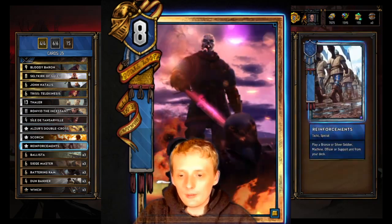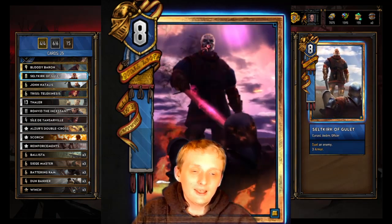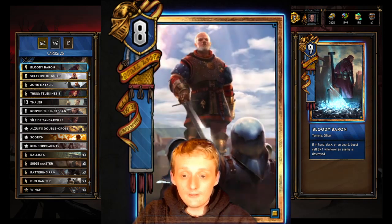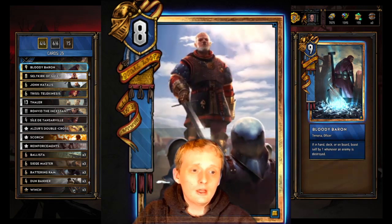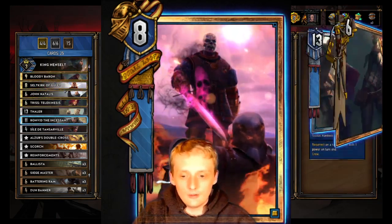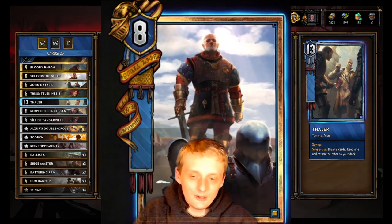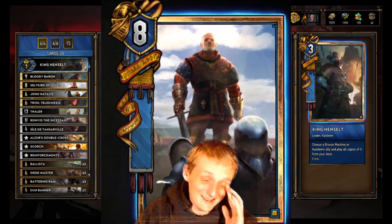John Natalis - play a bronze or silver tactic card from your deck. Pretty cool because he can grab any of these silver ones and grab another Winch if you need it. Then Celtric - trick of gullet, deal enemy three armor. He pretty much takes care of anything you need to take care of. Then Bloody Baron - if in hand, deck, or on board, boosts health by one whenever an enemy is destroyed. You're probably going to be able to destroy a lot of enemies with Machine Henselt. Then King Henselt - choose a bronze machine or Katawani ally and play all copies from your deck. You pull out all your Batting Rams or all your Ballistas or all your Siege Masters round one, then pretty much shut them out of round one. Round two you play your disloyal unit, get your Dun Banners out, and that's how King Henselt works.